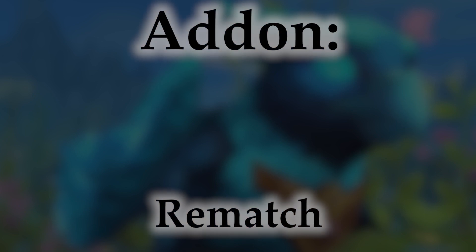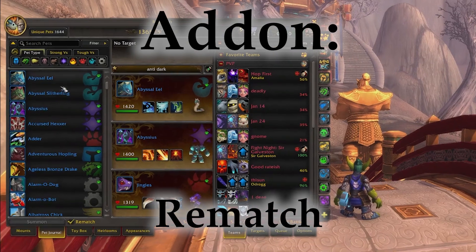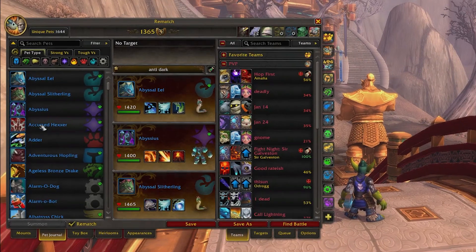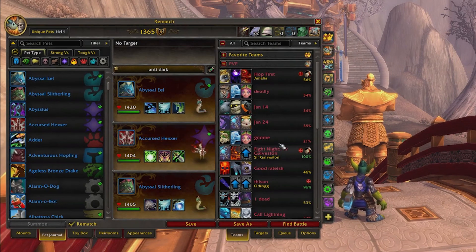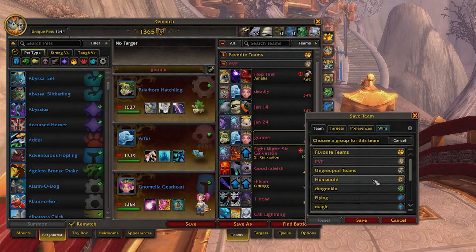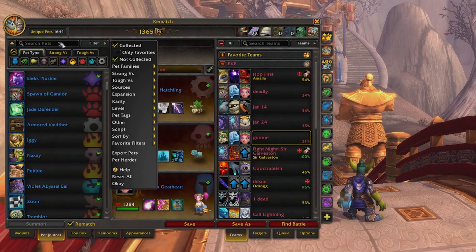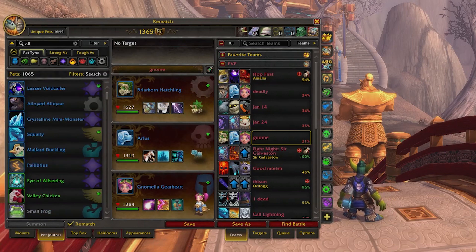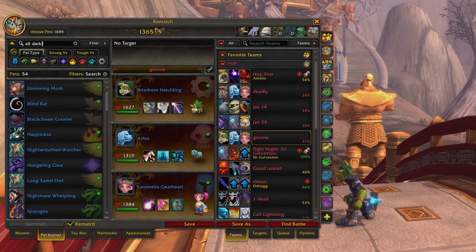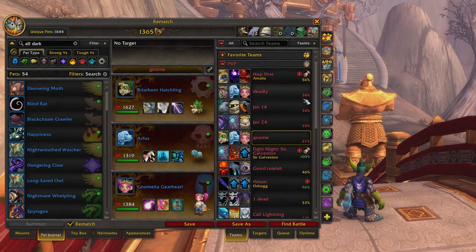The first add-on to mention when talking about pet battles is Rematch. For pet battle PvP it allows you to save teams, which is an invaluable function — never again do you have to try and remember which pets you used and when, or what combos worked with what. When building a new team, the sort feature helps immensely by allowing you to search by specific abilities or sort by power, speed, or many other stats. Being able to see win rates is also incredibly helpful to know exactly how a certain team is performing.